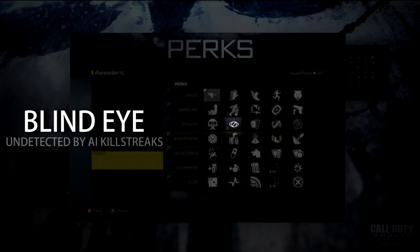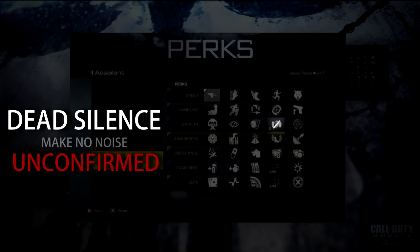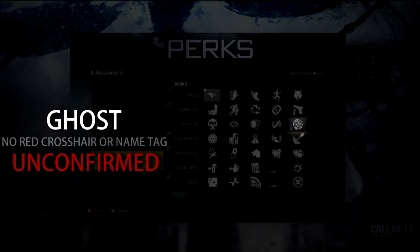Blind eye — undetected by AI killstreaks — will be pretty useful with all the new killstreaks. Off the grid — undetected by enemy satcoms — useful if you don't like getting spotted by UAVs. Dead silence — make no noise — unconfirmed as well. Ghost — no red crosshair or name tag — still unconfirmed, just something carried over from past Call of Duty.